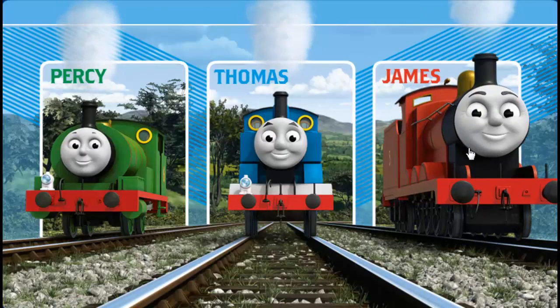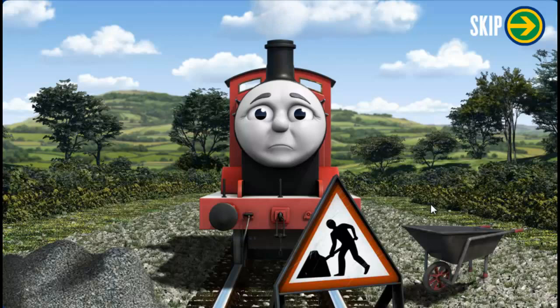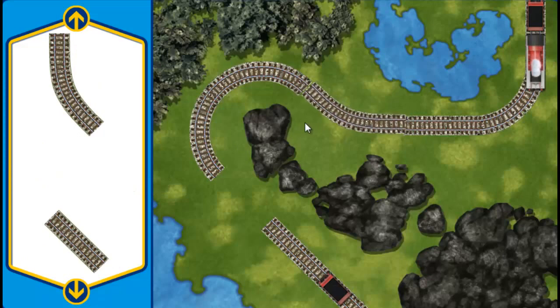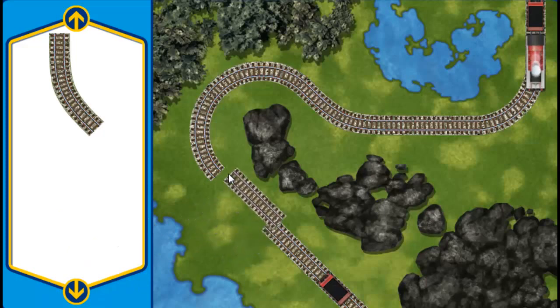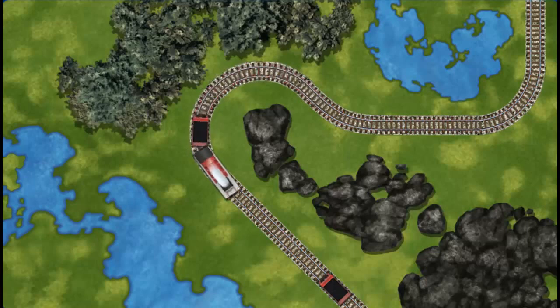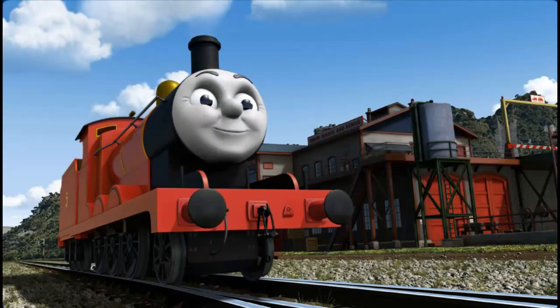Sir Topham Hatt has a special delivery. James puffs and chuffs down the track toward Sodor Search and Rescue Centre. Suddenly, his way is blocked by track repairs. Can you help fix the track so James will be on time? Make the repair using sections of track. You found one! Almost done! Well done! James can now complete his delivery. Full steam ahead! James is arriving at Sodor Search and Rescue Centre right on time, thanks to your help.